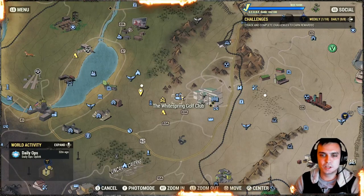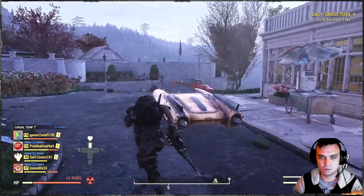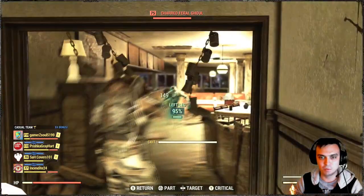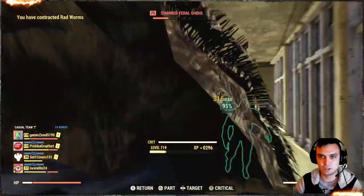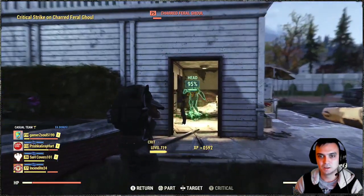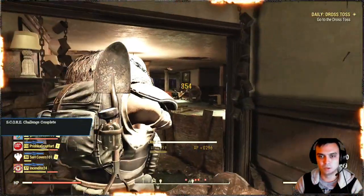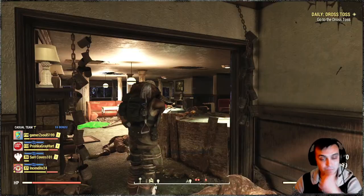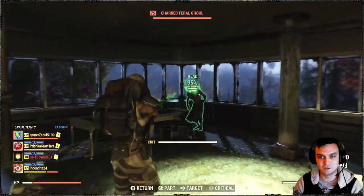Our next location is the White Springs Golf Club, testing against ghouls — and we're not a sneaky build so we're just running in. In my experience, headshots are mainly two-shot or one-shot, but mainly two-shot. If I initiate a critical it's one-shot. Very easy — one shot boom, two shot.